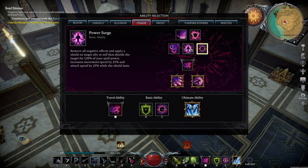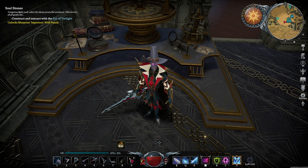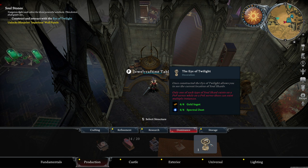Upon defeat, you'll gain the ability Power Surge. In solo play, it's a huge upgrade to Blood Rage and only slightly weaker than the Crimson Aegis. You have now also been taught how to craft gold ingots, which will allow you to upgrade your castle to the maximum rank of 4, craft the upgraded accessories, and craft the Eye of Twilight to finally resolve that quest that's been sitting at the top left of your screen.